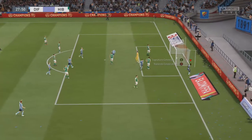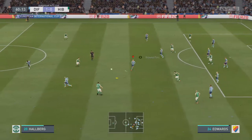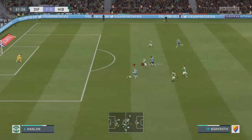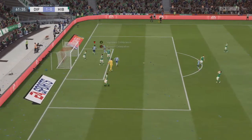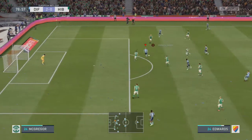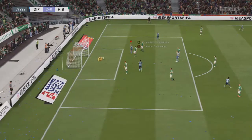Right here I score a nice goal in the 27th minute with just a nice little cut inside and shoot into the top left corner. When it comes to playing with small clubs like these, the best way to score is by hitting your opponent on the counterattack. I get another goal with the same guy — he scores a brace, 2-0 for DrewGarden. In the 78th minute we finish off the scoring with a nice little strike into the top left corner to seal the victory.